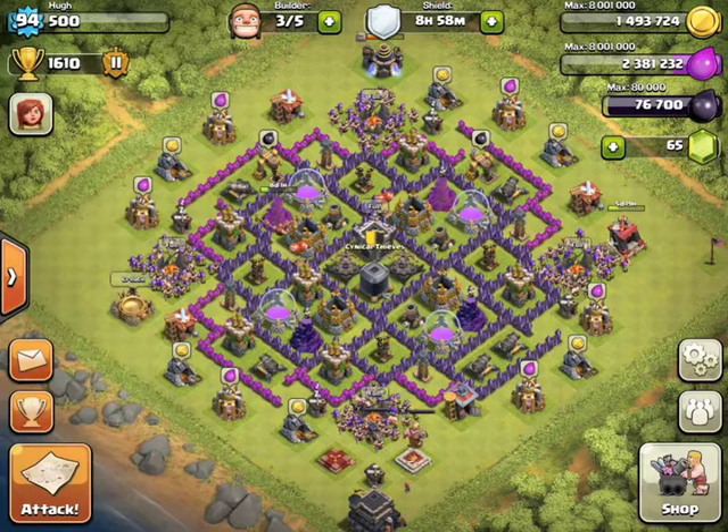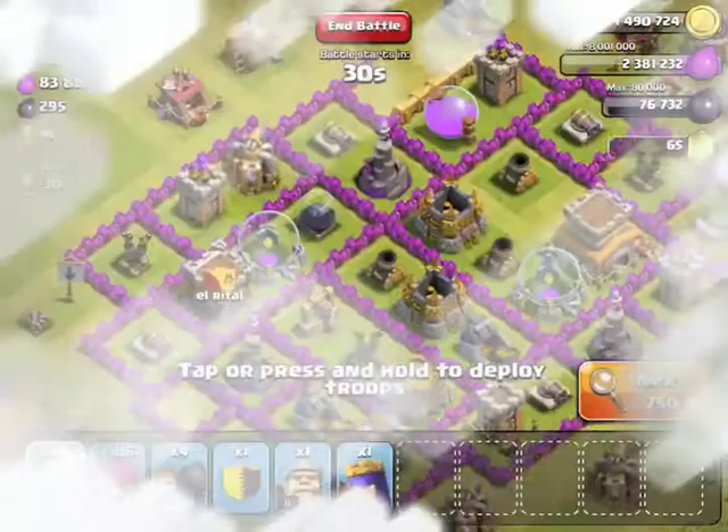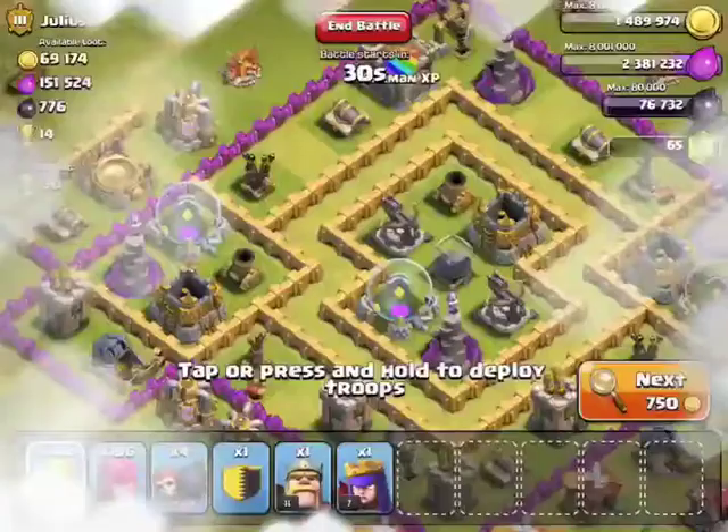Some guy just left my clan with an inappropriate name — I don't even know. So let's go on the attack at 1,600 trophies. I'm finding a lot of good attacks here with a lot of gold. There's not too many low-level Town Halls. For all my new subscribers, I am Town Hall 9, currently farming to try and get to Town Hall 10. So let's go right into the attack.